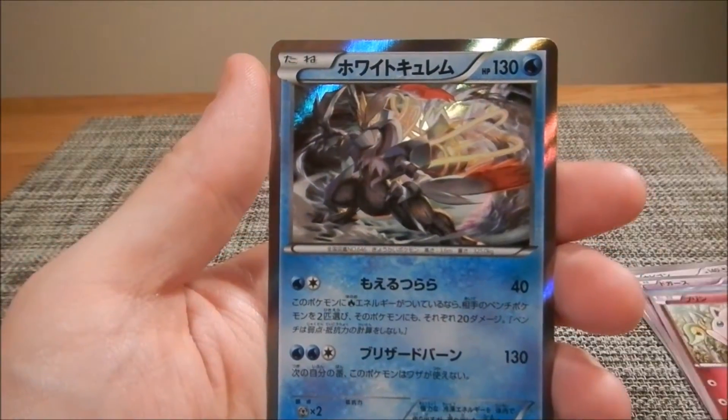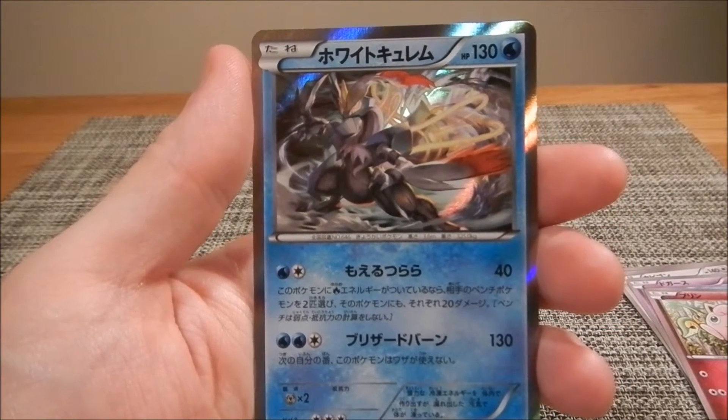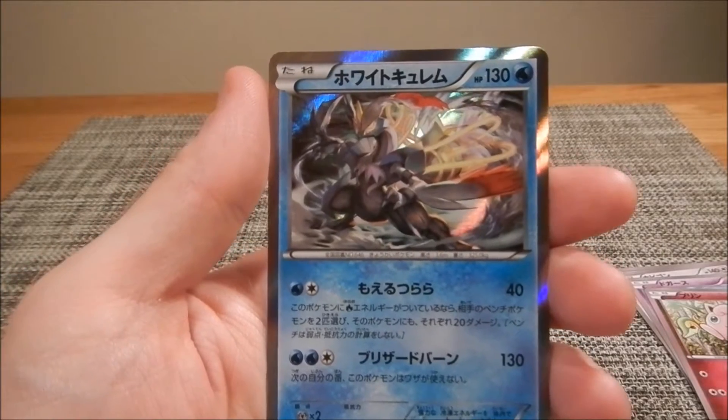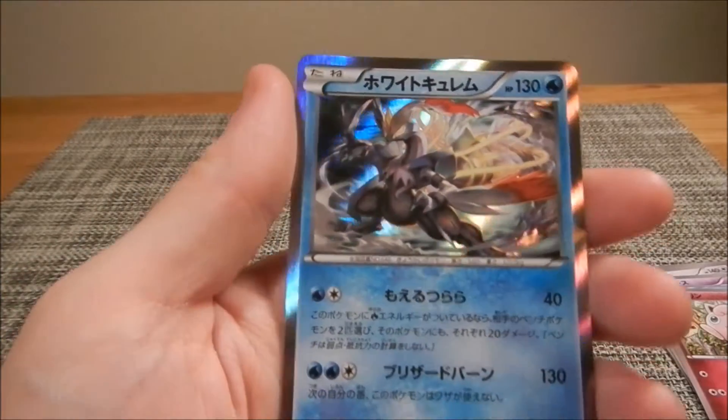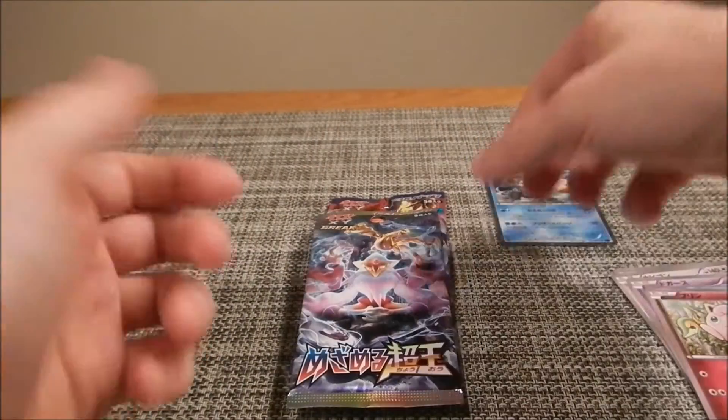What's this guy's name in English? White Kyurem — nice, that's cool. A holo rare — very nice! Good start, we'll take that. On to the next pack.